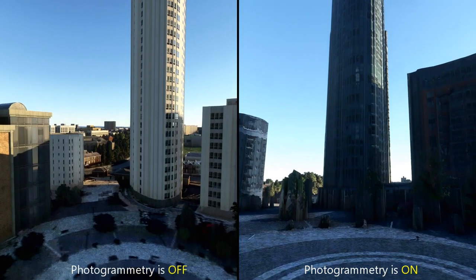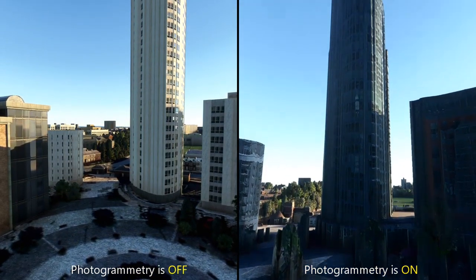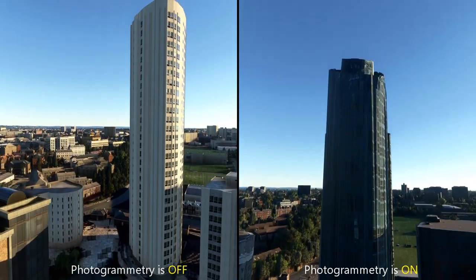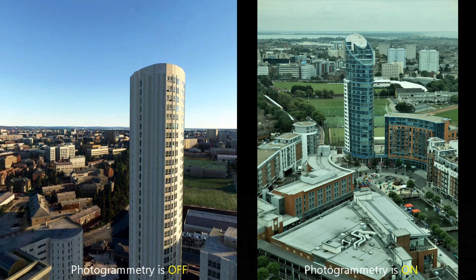One thing I will say about photogrammetry: if you go too close in and too far down, it does look like there's been a nuclear explosion, whereas the one on the left without photogrammetry always looks better when you're moving close. So I'd suggest that if you're flying with photogrammetry on, obviously don't go too close.